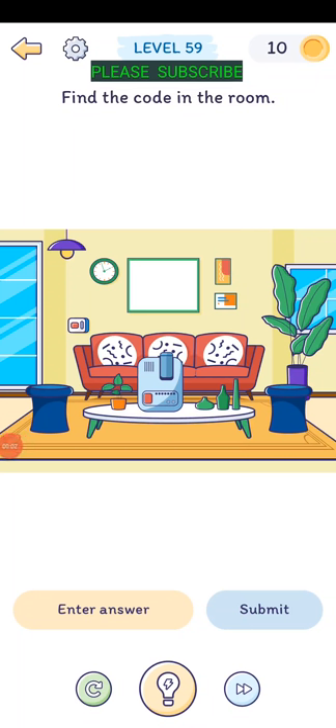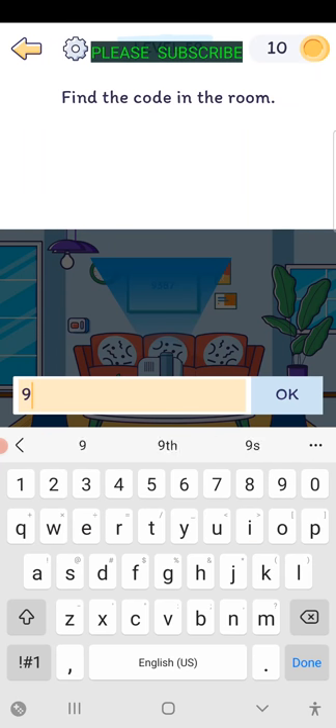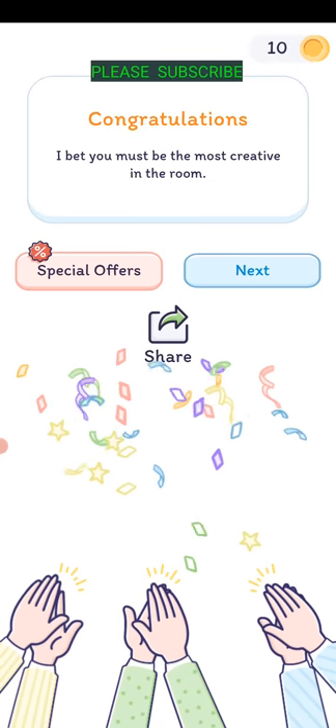Level fifty-eight: find the code in the room. There's a button that's not doing anything. Tap the red button on that machine. Maybe there's something on the board - the light's too bright, so tap on the light bulb to turn it off and then you can read the code: 9, 3, 8, 7. That was tough.